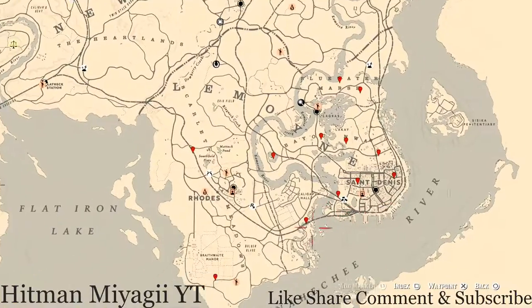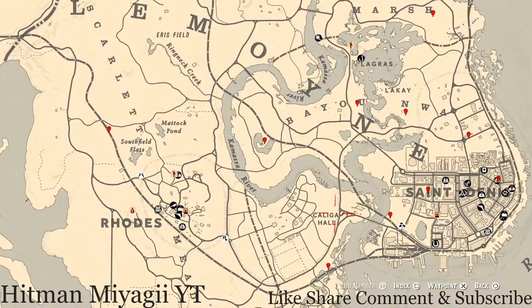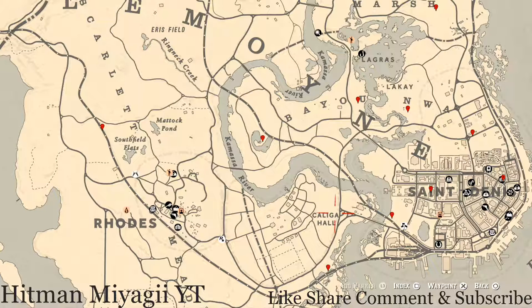The cycles for today, Saturday September 11th, are: family heirloom cycle one, all lost jury cycle three, coin cycle two, arrowhead cycle three, wildflower cycle one, antique alcohol bottle cycle three, all tarot card cycle three, bird egg cycle one, and fossil cycle one. Remember to check the description box below — the cycles and a link to a video for the current fossil cycle will all be down there.